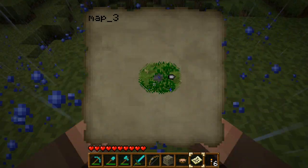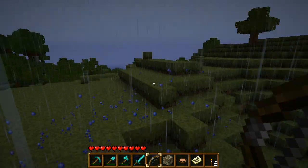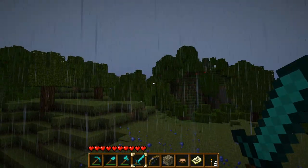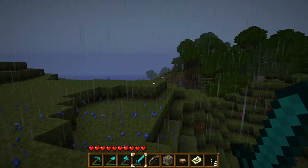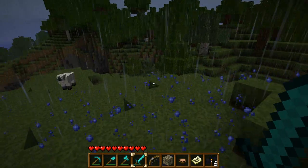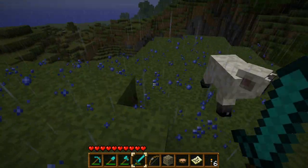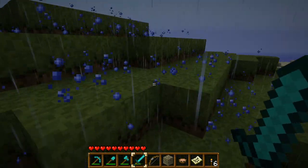Let's see — we've got some sand there. It doesn't look like a snow biome, but let's take a look anyway. Anything around? No? Excellent. We've got a sheep — hello there.